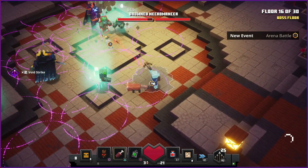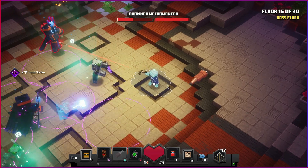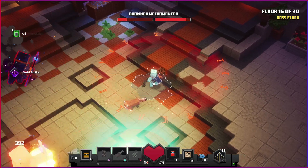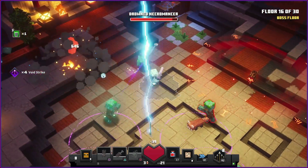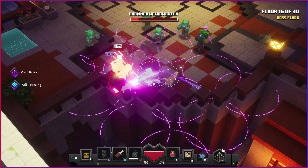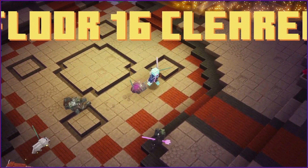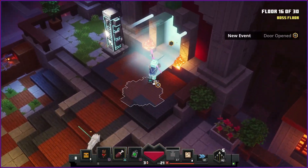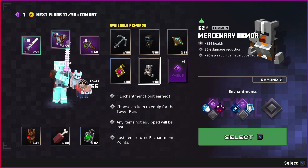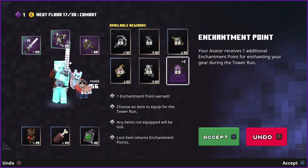It's a double boss - drowned necromancers. The exploding crossbow is not that bad - I'm glad it shows that. Our wolf is already dead. That was good - glad I chose that crossbow. Maybe a better armor now? No, I still don't want to change it. More enchantment points.